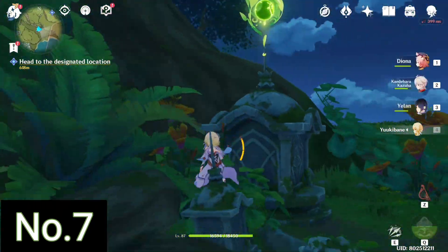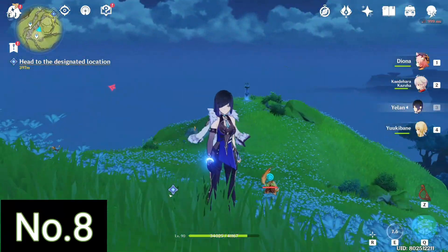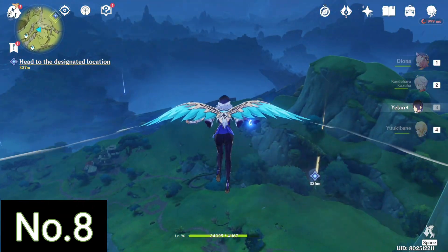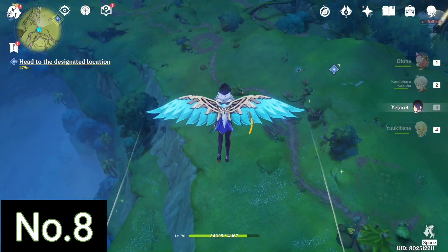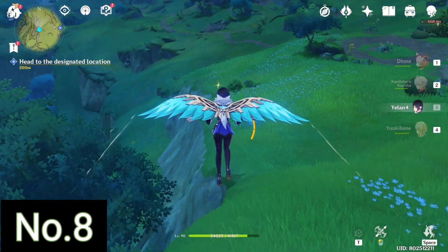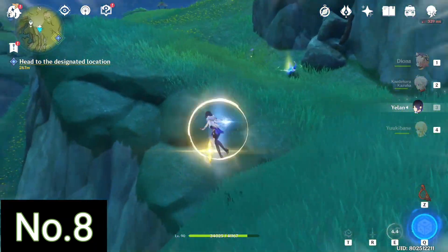That's the seventh Dendroculus we are finding. Next we teleport back to the same teleport waypoint and we go backwards instead of forwards this time to get the next Dendroculus. Once we reach the location we have to play the Rhythm of the Beastly Trail again, just like we did before, and it will help us unlock and get the eighth Dendroculus.